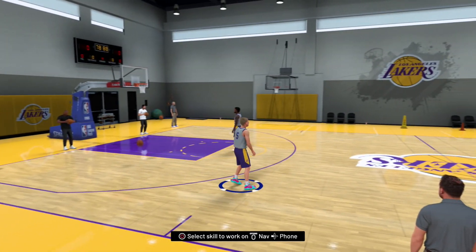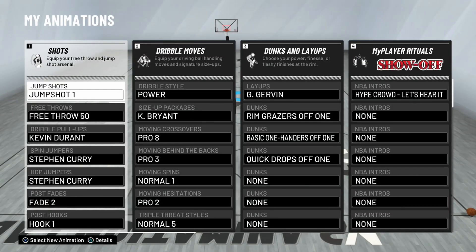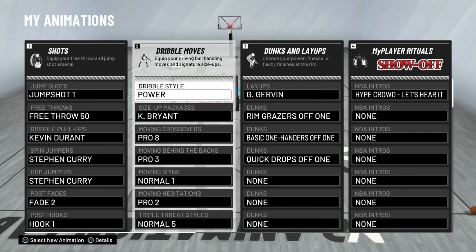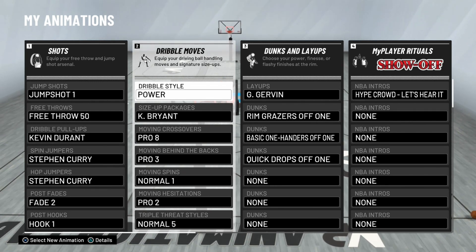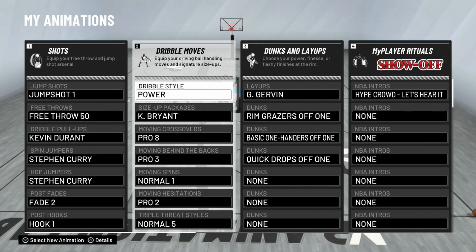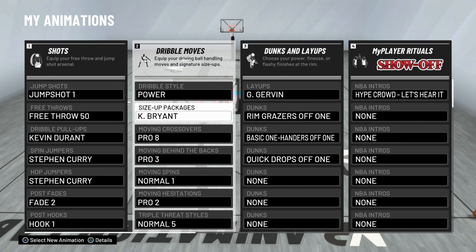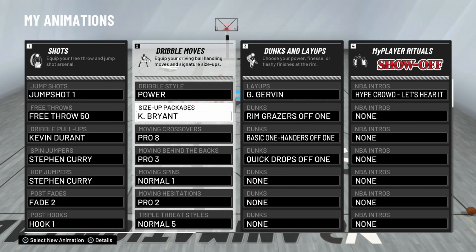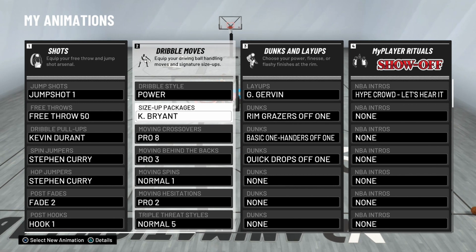Let me explain y'all how to do this because I know y'all are anxious. You see I am on my animations — for dribble style you're gonna want Power. This is what gives you the quick first step. I use Power and it's gonna be what you need to succeed in speed boosting.